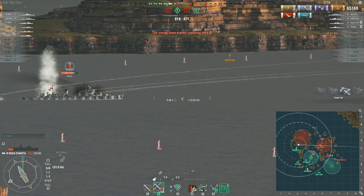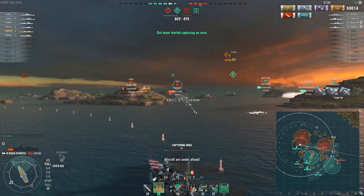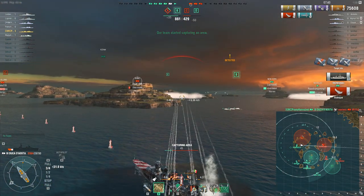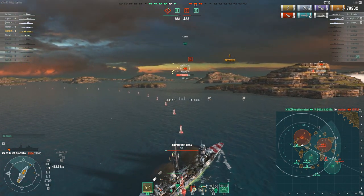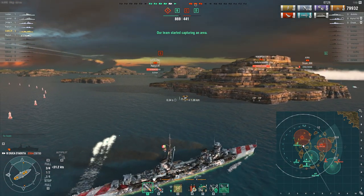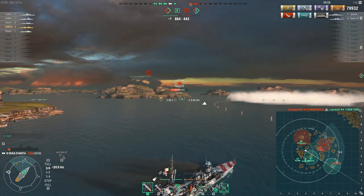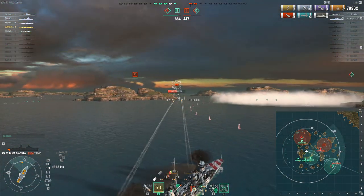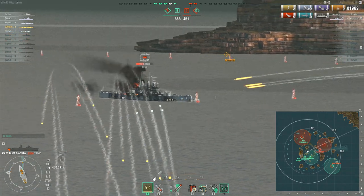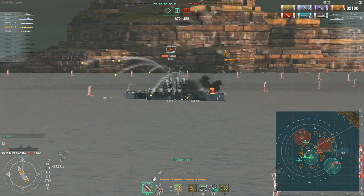I was completely underestimating the lead I needed there because I was switching between HE and AP and never quite got used to how fast the shells were — 1,000 meters per second is quite unlike anything else, and with practice you'd adjust. There's the other Fiji gone, and I was able to bounce shells from the earlier Fiji as well once I was aware he was shooting at me and angled up. 79k damage — by far the best damage result I had — was a nice combination of some luck and teammates pulling their weight. If you don't have the right combination of circumstances when trying to be aggressive, it will probably result in shorter battles where you get sunk. It's really up to you and how confident you are as a player.